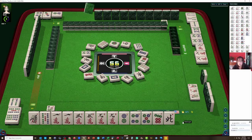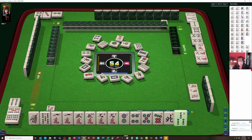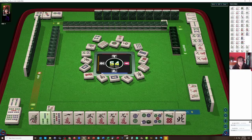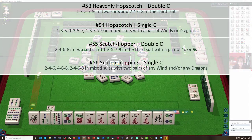All right, we're looking for odds now. What about five characters? What about four dots? What about a gate hand? We got the three, one, three, five. Let's let the two go — two dots. I'm kind of thinking now we should play scotch hopping.